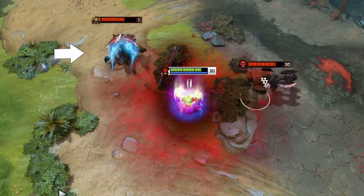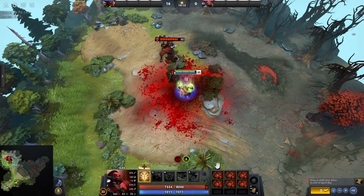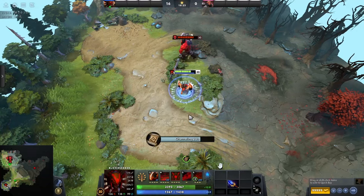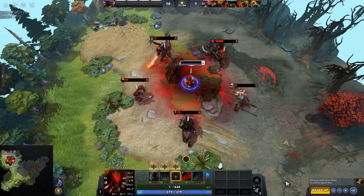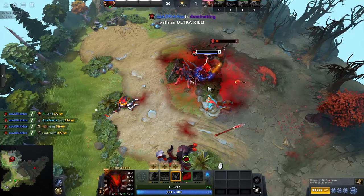Against a squishy support, not so much. It deals damage in 0.1 second intervals, starting immediately upon being toggled on. Toggling on does not interrupt channeling, so you could use it while TPing. The damage from Bloodmist is not lethal to Bloodseeker, but it can kill enemies, and that's a big part of this spell.